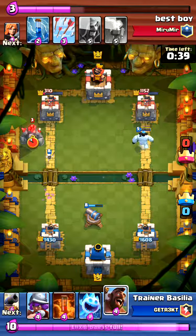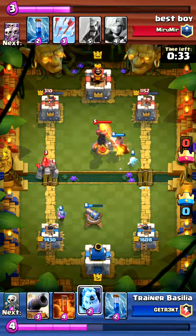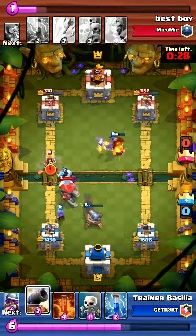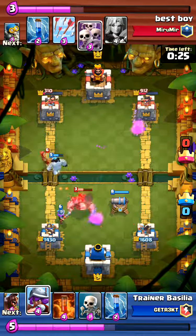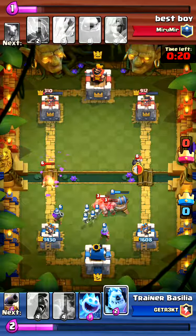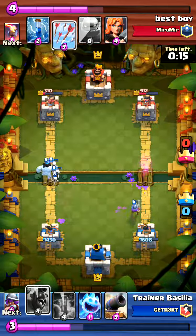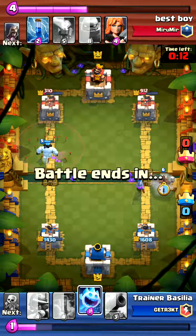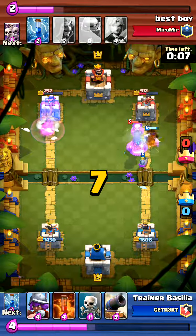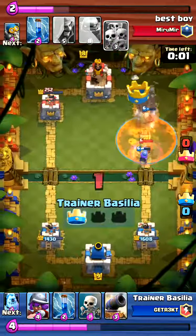He drops golem, which means he just committed eight elixir, so I immediately push the other lane to make him commit elixir on that side and split up his push. This deck doesn't do super well against beatdown if you let them build up a big golem push. I'm already back to my hog, dropping another hog on him, dropped an ice spirit, he's dropping inferno - it's just going to delay the inevitable. I poison right here for some extra damage and that's good game.